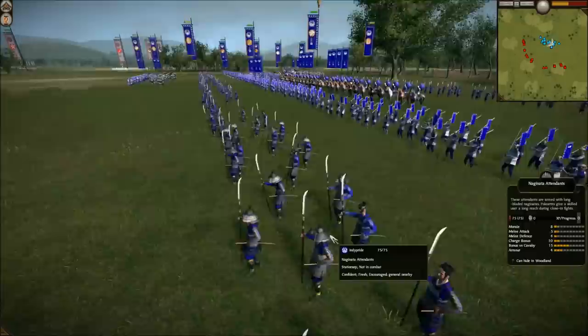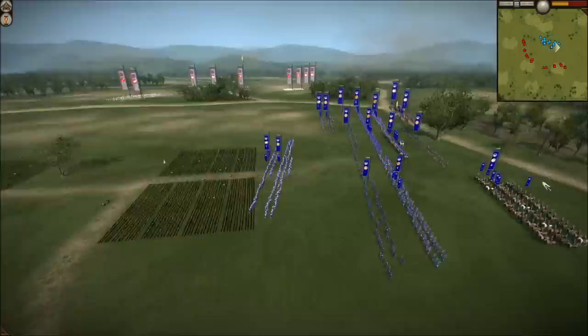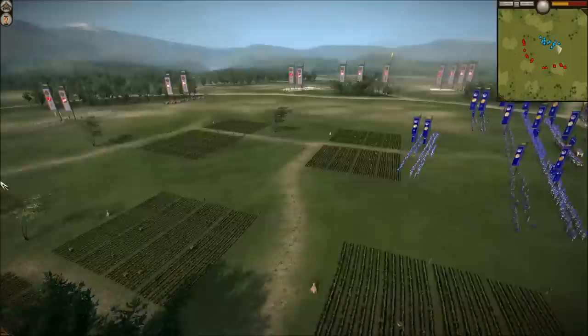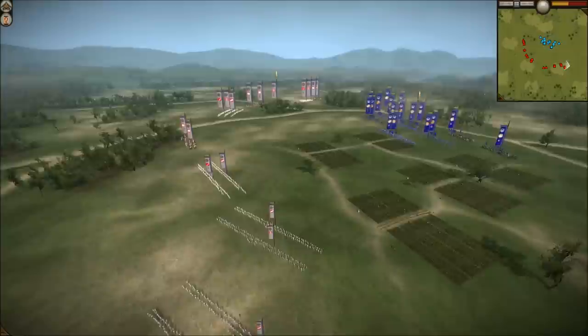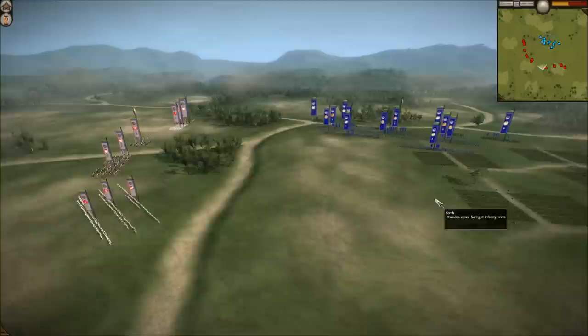Nodachis are actually really good for newer players because they have the benefit of Bonsai, which allows them to not route. That's huge for a newer player because you have worse morale. If you can use a unit that has Bonsai, they won't be able to route and they'll stand in the fight much longer. I also have some Yari Cav in the back, some 19 attack, 16 attack, and Light Cav as well, rounding it out, with some Naginata attendant meat shields up front. What would you do against an army like mine if you were a lower rank, like a 5, 6, or 7 star?